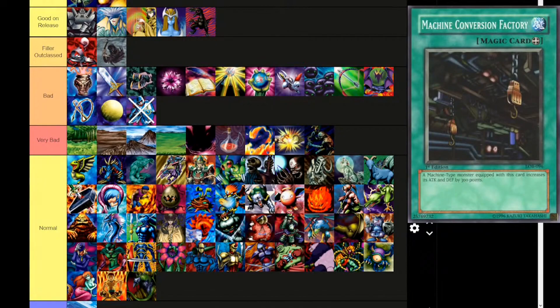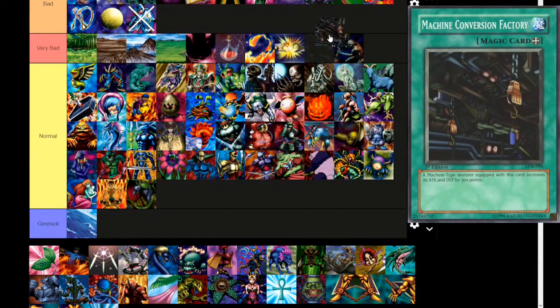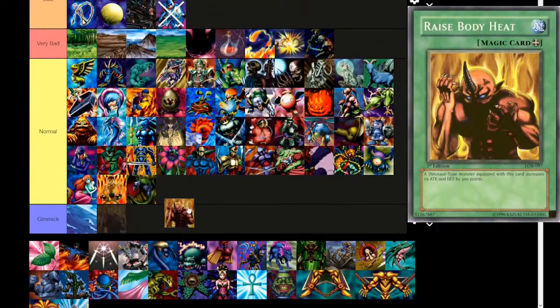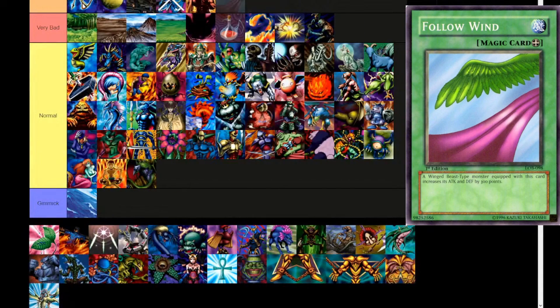Another equip spell — Machine Conversion Factory. Here's the machine one. I'm not sure if we've encountered a machine type monster yet. It'd be funny if you couldn't even use this card. A machine type monster equipped gains 300 attack and defense. I have no idea why these aren't all together. Ray's Body Heat — a dinosaur type monster equipped gains 300 attack and defense. Follow Wind — a winged beast type monster equipped gains 300 attack and defense. Is there an echo in here?